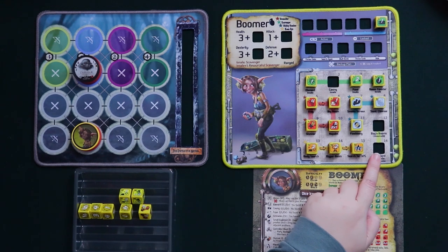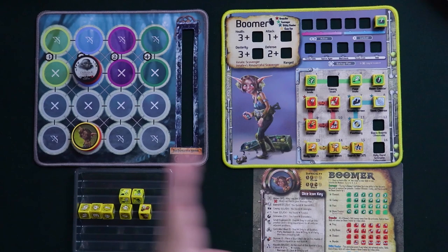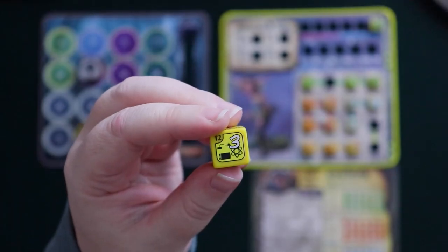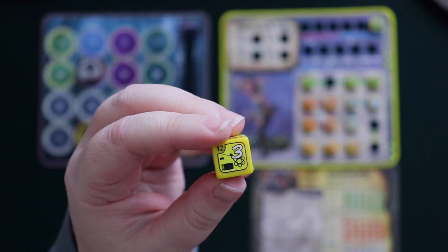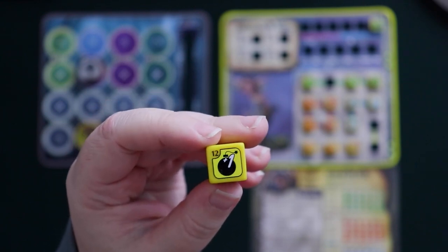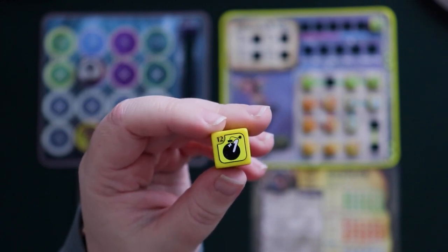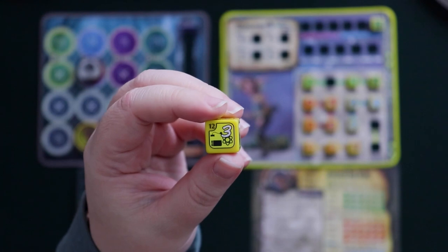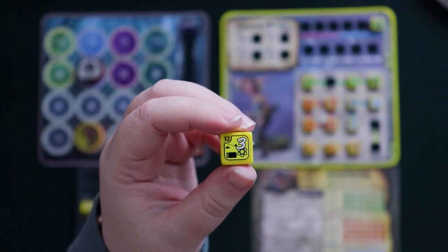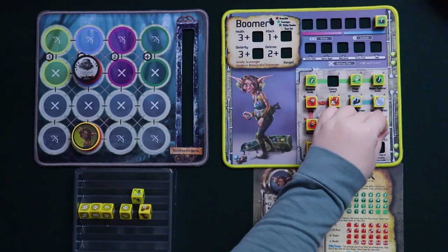Boomer has two consumables: a bag of booms and a holy hand grenade. The bag of booms is a generically useful consumable — when you roll it, you either get more multi-use parts to build more booms, or a plus-one uptick on your boom counter right away. A lockable die face lets you put it in a lock slot and use it to build more booms later.